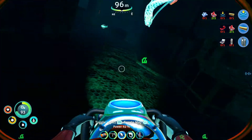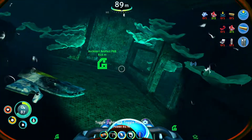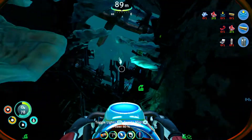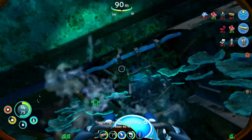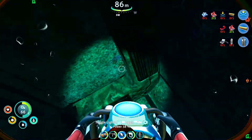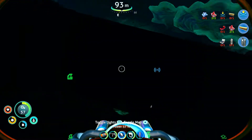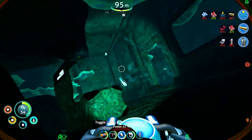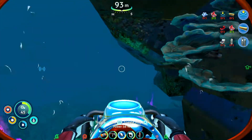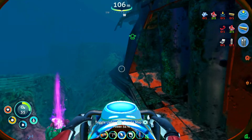I didn't think metal salvage even existed in this game. Apparently it does. The fun and interesting stuff must be over there. We've been here. Two more metal salvage. We have not been over here — that leads to the outside. I don't see any fragments. No fragments for me? How could you be so greedy? It's much easier just to loop around this entrance.